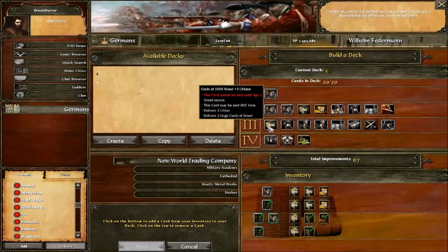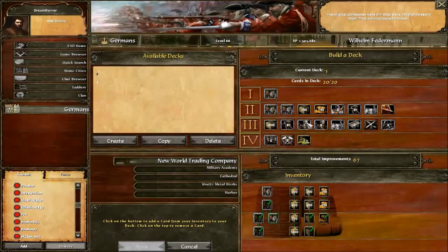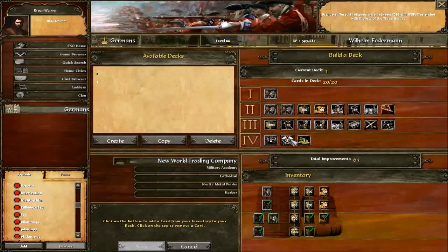Age 3 deck: 1000 wood is a must, three war wagons is a must, forts are a must, black riders are optional, and all other cards are optional — whatever works best for you. Then your fourth age: two heavy cannons, two factories. I like always having two factories. You can switch it out to add more age 2 or 3 cards, but this is very standard for a tower rush and it's worked great.